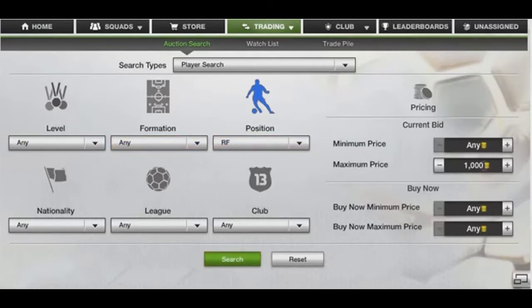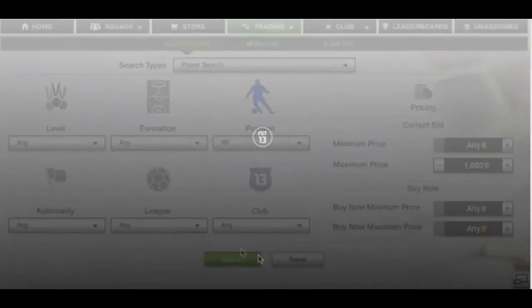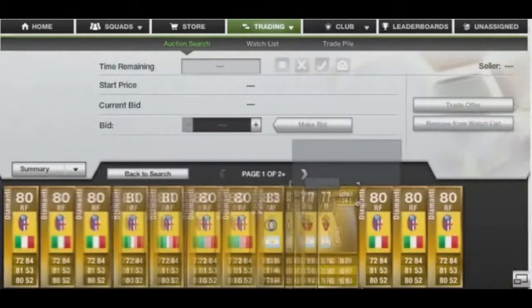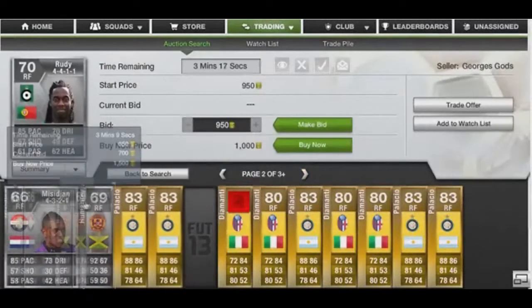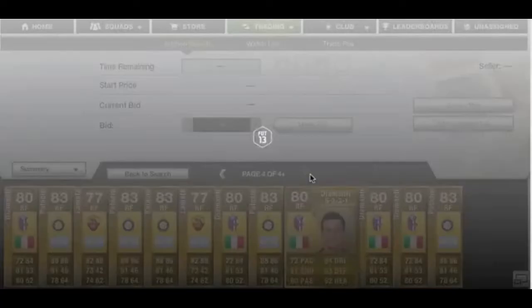Set maximum price to 1k. You're going to look for all the right forwards that are not normally changed, because not a lot of people know this technique and it's just been really effective for me. Left forwards as well — there may not be a lot up here just now, but when there are a lot of players coming through you'll get a lot of deals.